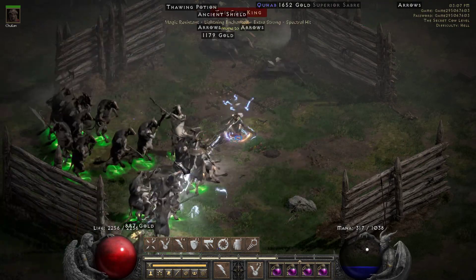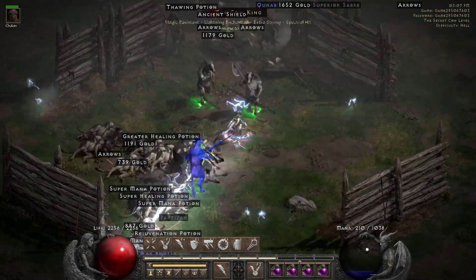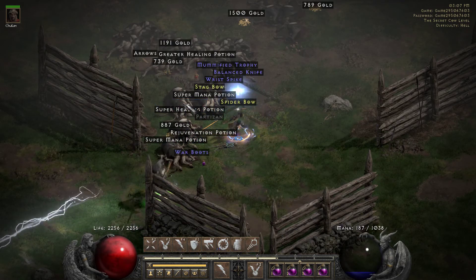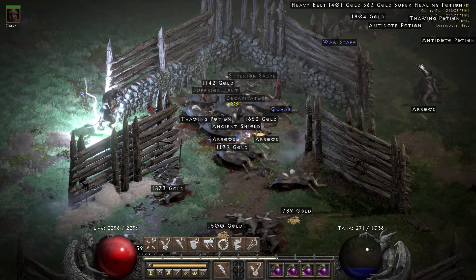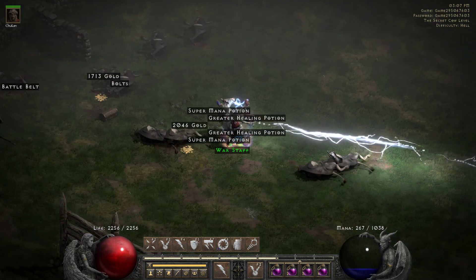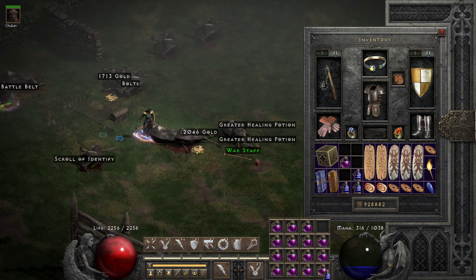As you can see here, that extra mana pool really helps, and going back and forth between Lightning and Chain Lightning helps conserve the mana too. It's roughly about 50 mana cost per Chain Lightning cast, whereas the Lightning is just a little over 28 and a half percent for me. Definitely helps with the Dual SoJs.